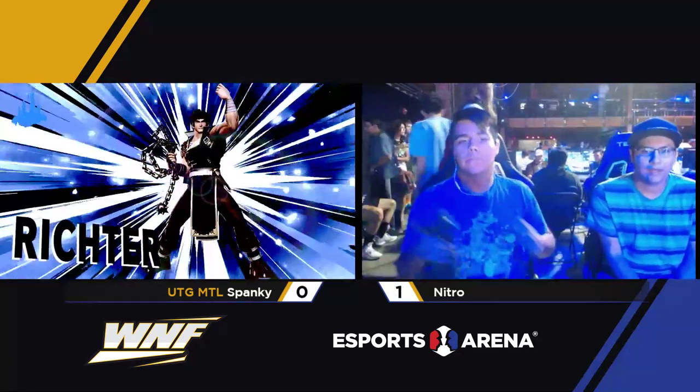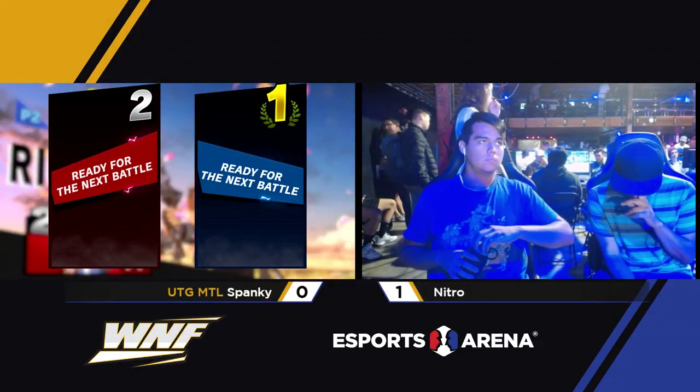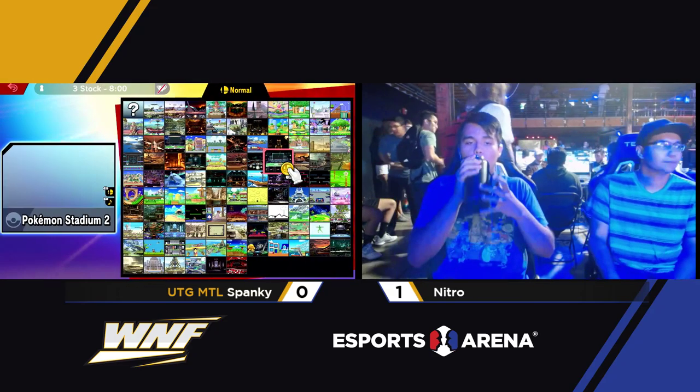You can get out of Squirtle's side B relatively fast, so if you use it off stage, chances are you're going to die.